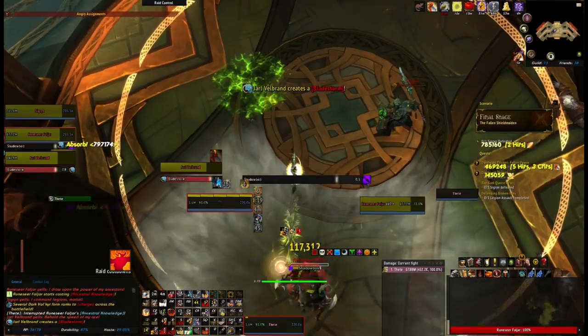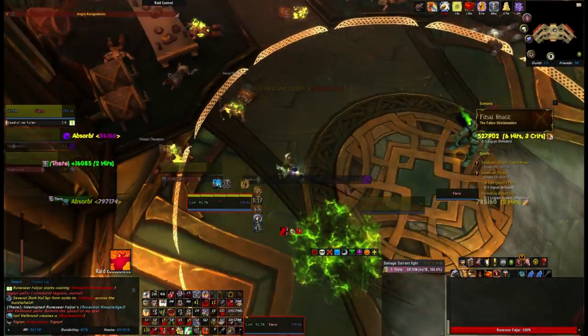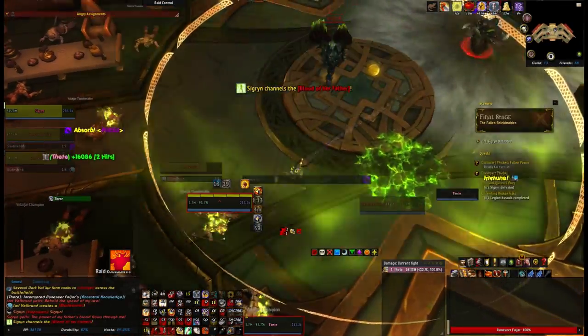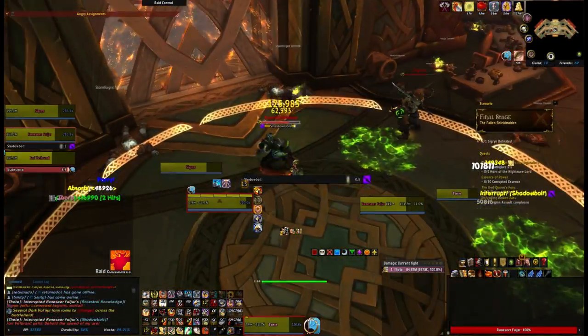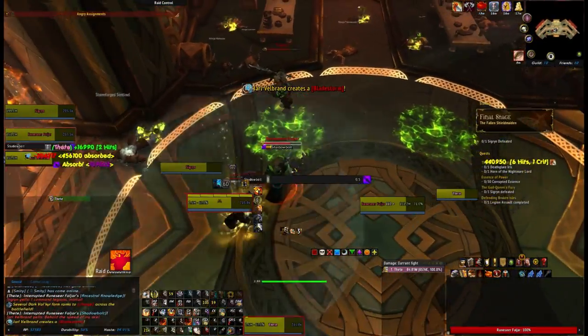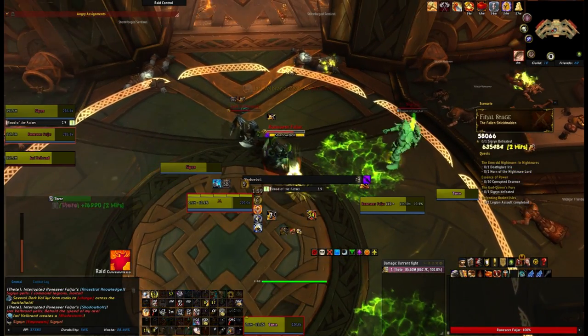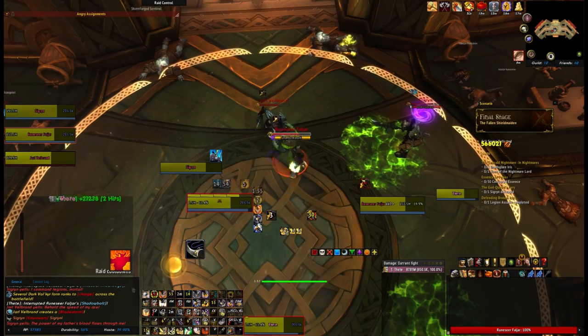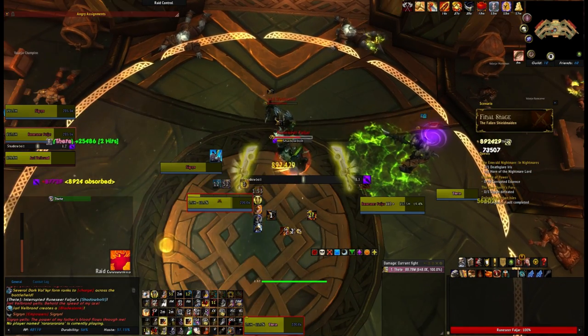At other points in the fight when he shouts, he stands still and does a whirlwind instead, which is very damaging. It's the same shout as the tell — all you know is that when he shouts, he's going to do something that deals a lot of physical damage. You can move away from the whirlwind but he does suck you in, so you have to keep moving against the stream. If you stun the Jarl either as he's shouting or even after he starts whirlwinding, he will stop and not resume when the stun wears off.